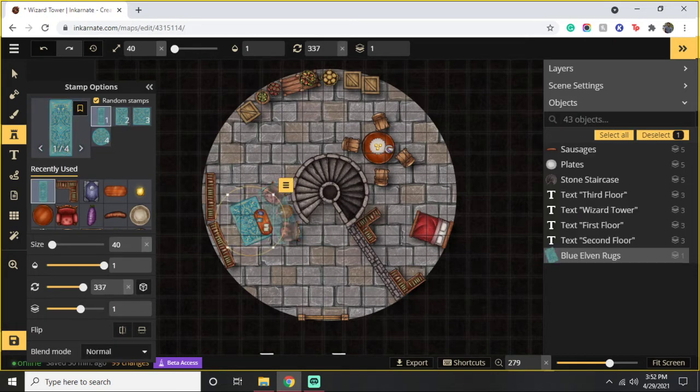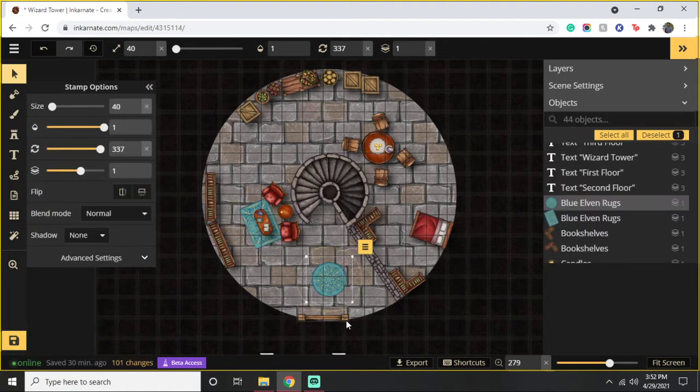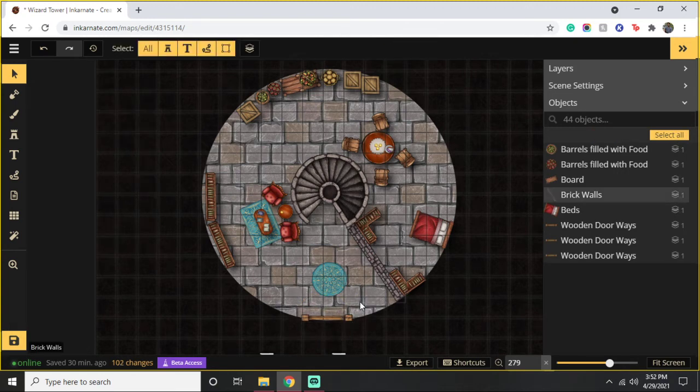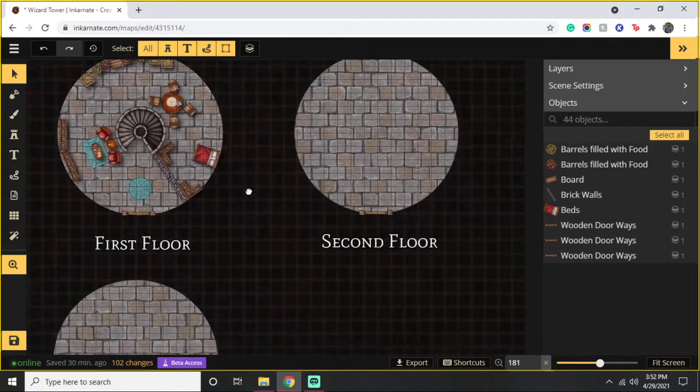Yeah — it's the little things, you know? Adding these things really reminds me of how uncentered this is, so let's just fix that. It doesn't have to be perfect; it just has to be functional. We could add a secret door in here so that he has a way out — it could be a secret way out. We'll think about it. But for now, let's head over to the second floor.